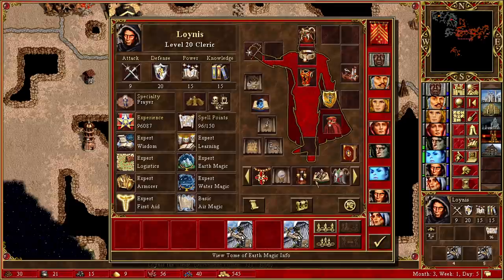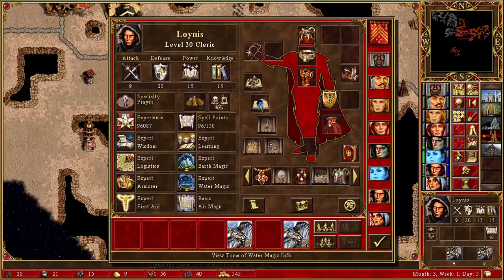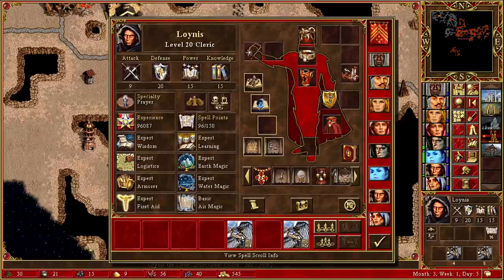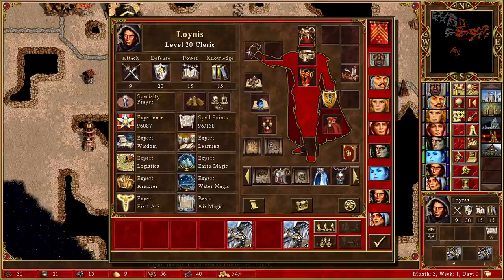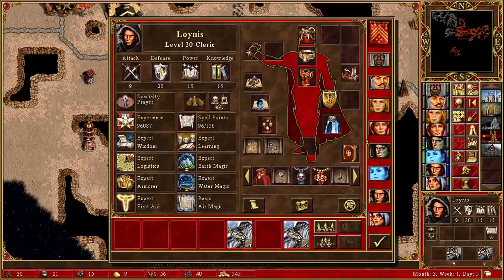We don't need to hang on to all of this stuff. I don't remember - the Tome of Water Magic and the Tome of Earth Magic - I think it might default to having them all available at Expert level, but I'm not sure. Let's equip the Hourglass of the Evil Hour. I have a Flowing Crystal Cloak, might as well. Sentinel Shield reduces our attack by 3 but increases our defense by 12, so net gain of 9 - very much worth having. And Linus is going to be really tough to take down, so that's great.